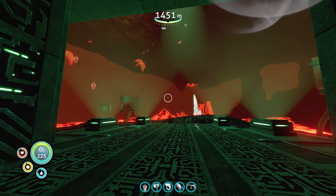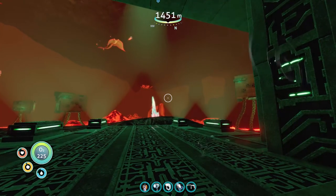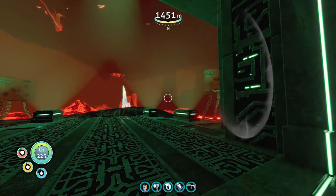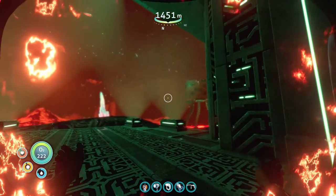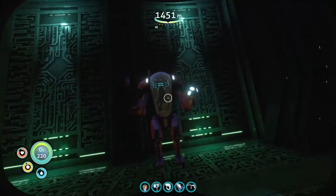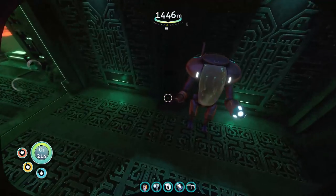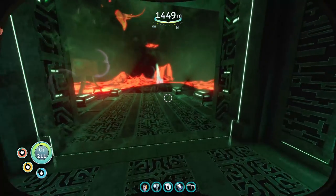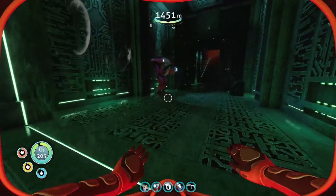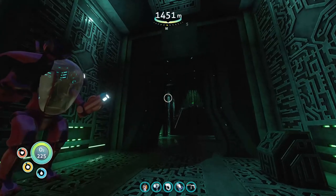Welcome back to another episode of Subnautica. We're picking up where we left off — this is episode 36. We made it all the way down to the alien containment facility through uncountable terrors and fireballs being spat at us. I seem to have clipped partway through a gate and started swimming, but going all the way through fixed it.